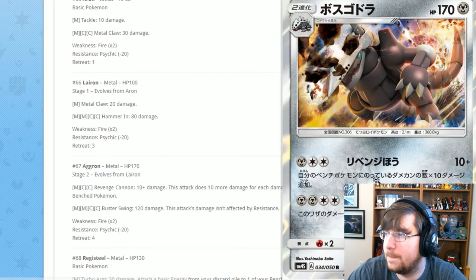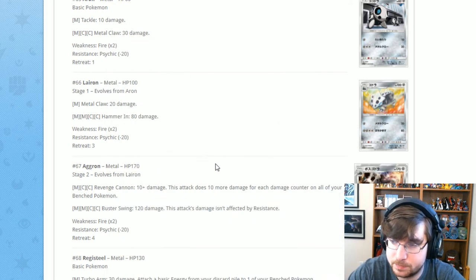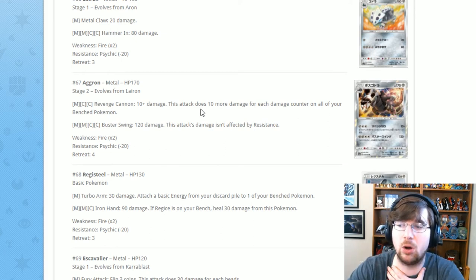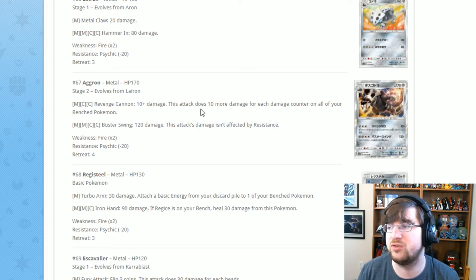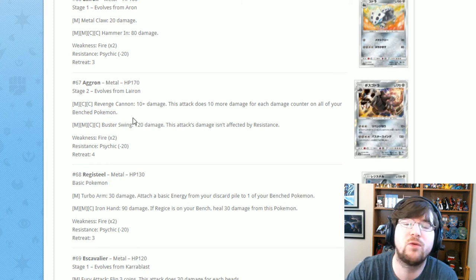Here's an interesting non-GX attacker — Aggron. That artwork is powerful and it's a holo. Aggron has Revenge Cannon for one Metal two Colorless: 10 damage, stacking 10 more for each damage counter on all of your benched Pokémon. So if you have the ability to spread damage to your own bench, do it — you'll deal a lot more damage with Aggron. Then Buster Swing for two Metal two Colorless: 120 damage, not affected by resistance. You'll almost always want Revenge Cannon.